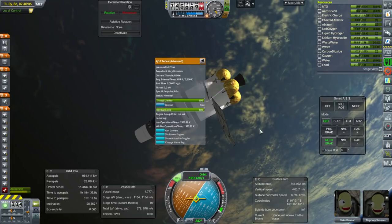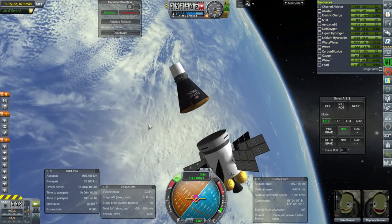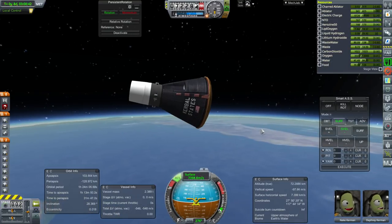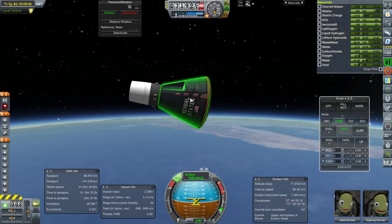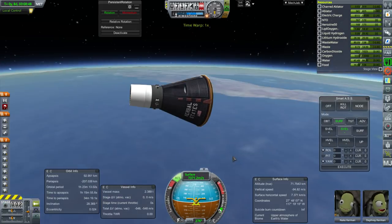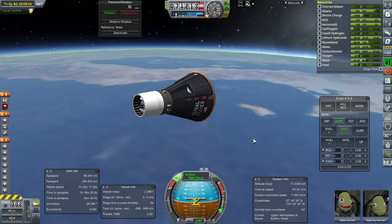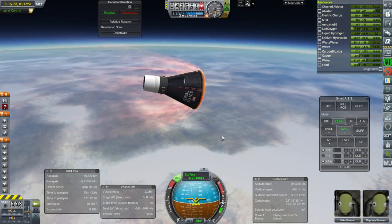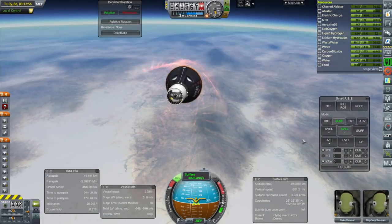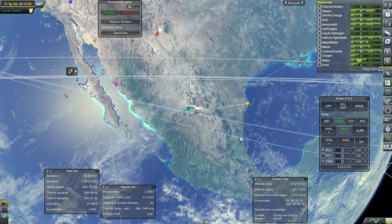That backup propulsion would certainly be useful if we were limited to four ignitions. Everything is nominal so far. Despite descent mode being on, I'm wondering whether we'll get some high g-forces — the max is 4.7 now. We appear to be coming down over Mexico, so it might be a ground landing. G-forces are diminishing — we didn't pass 4.7 g's, so that's okay. The ground is actually pretty bumpy here; we're right in the middle of Mexico.